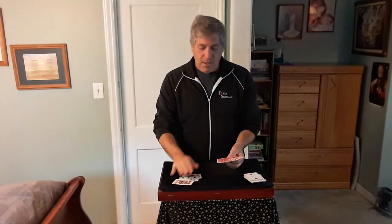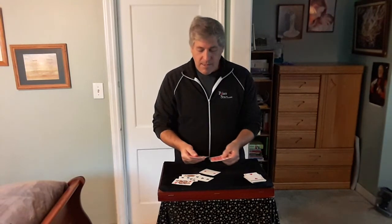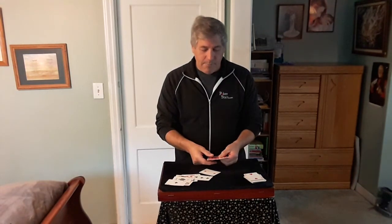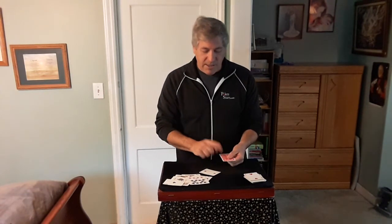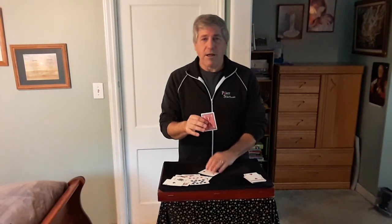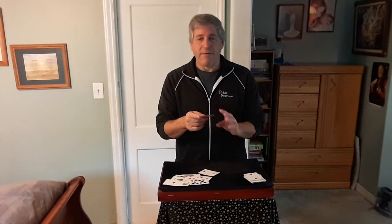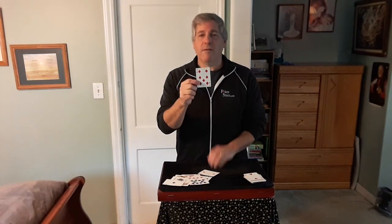I don't think it's near the top, and I don't think it's near the bottom. I don't think it's one of those cards near the top, and I don't think it's those two cards. I believe the last card I'm holding is the card that you looked at. What was the card that you saw? The Seven of Diamonds? There it is — the Seven of Diamonds. It's a neat little card location by Hideo Cato.